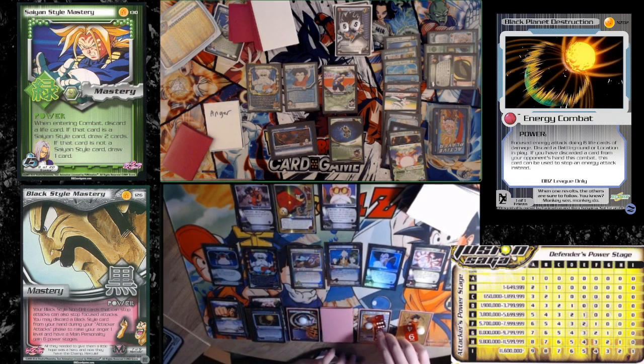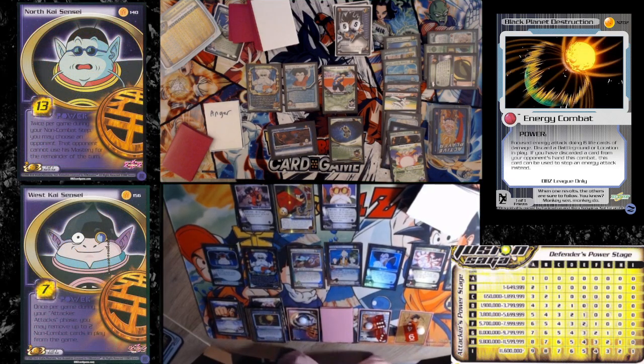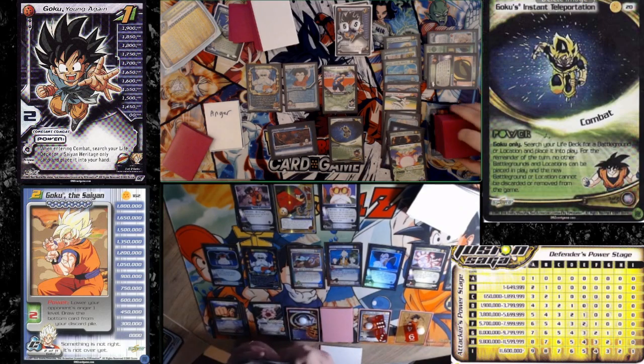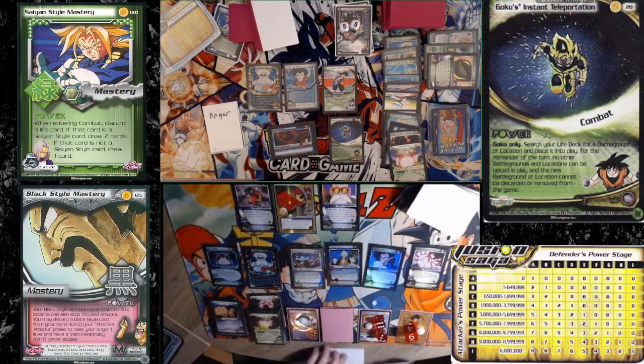It's so unfortunate. Doesn't the Teleportation say that it can't be discarded or something? Oh, you're right. Yeah, for the remainder of the turn it can't be placed in the new Battleground relocation — can't be discarded or removed from the game. Sorry about that. Oh, that's a good call. I misread my own card.